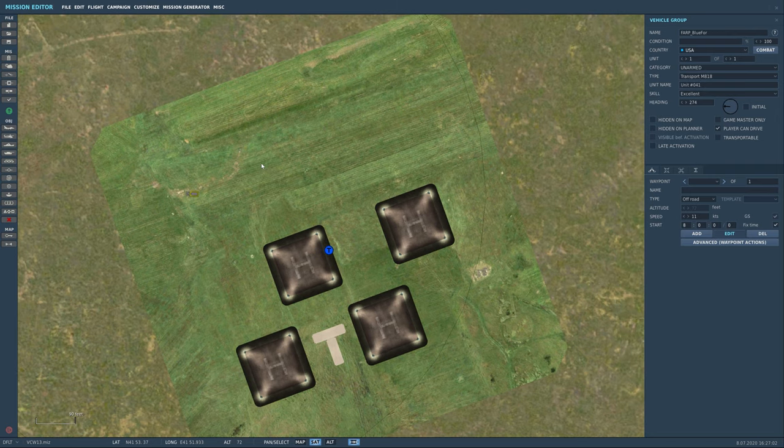There are two ways to set this up — I'll show you both. The second unit we need handles ATC and activating the lights, so we'll add a unit. Stay in the unarmed category and find the M1025 Humvee. Put him somewhere nearby. Then finally, the last unit for refueling is the HEMTT tanker — the 978 HEMTT — and we can put him maybe near one of the pads.